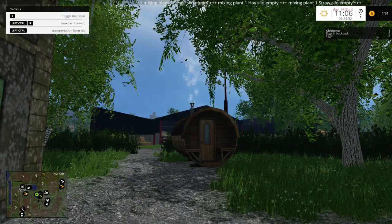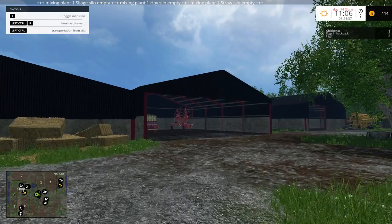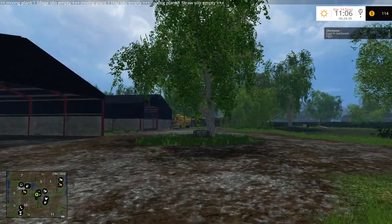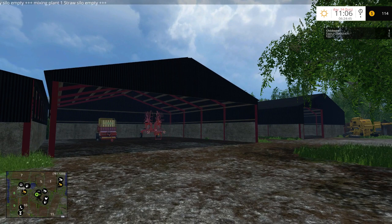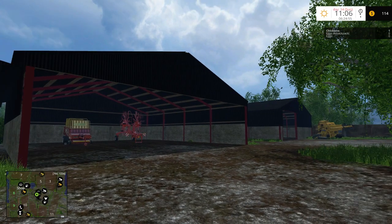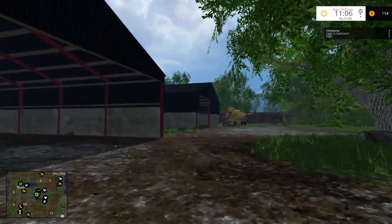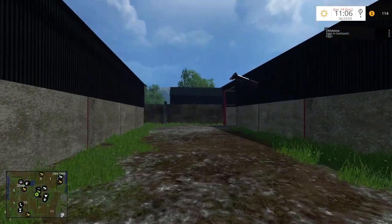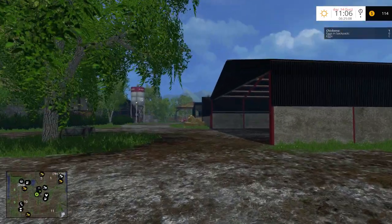Hello everybody, Ian Robson here, welcome to Old Ridge Farm. So this is, I guess, episode number one. This is kind of a personal save file. I don't know if I'm going to do a full-on series on here, but if you guys would like me to do a full-on series on this farm, by all means let me know in the comments. Until that time, this is just kind of like a personal save game I've been messing around with that I've been enjoying.